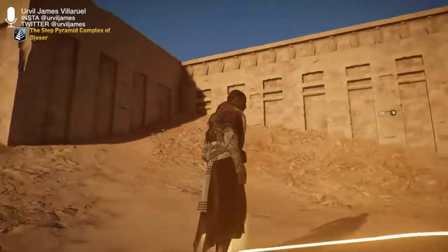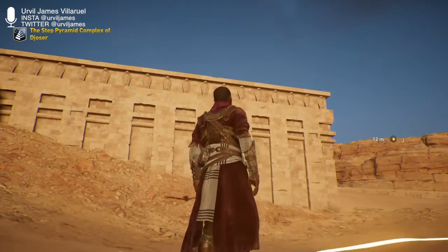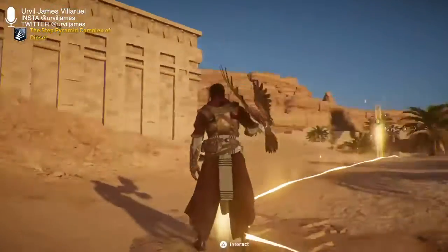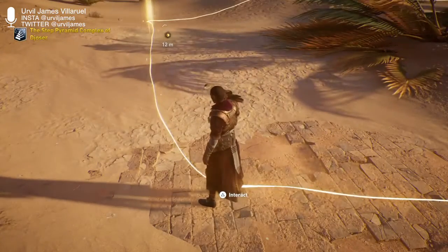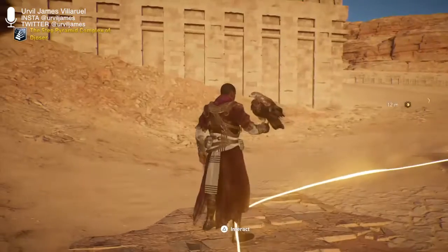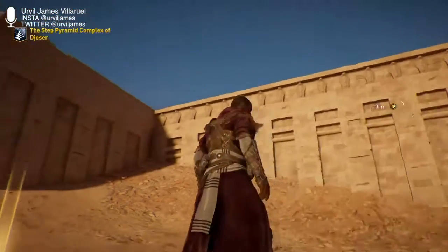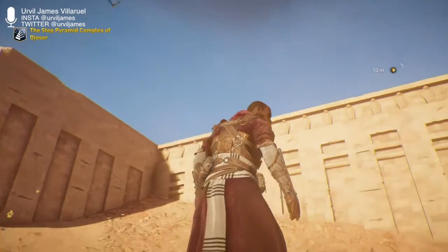The tomb is made of pink granite, though there is evidence it was once polished limestone. Too small for a body, it is possible that the tomb was intended for the king's Ka, or to hold the canopic jars containing the king's organs. Later traditions in burials would have the canopic jars in the same chamber as the body.